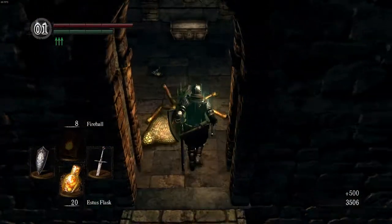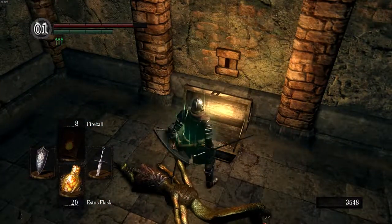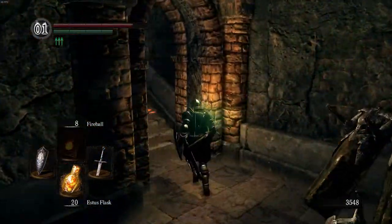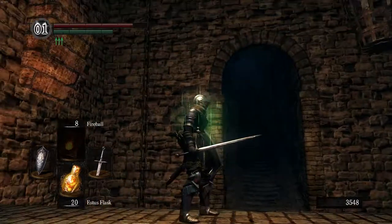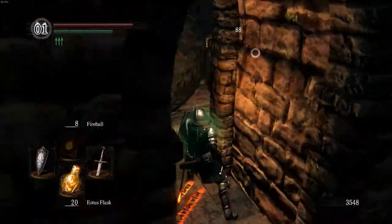The enemy stepped on his own pressure plate and got killed by the darts, which is always great. We get some large titanite shards, which is really good for upgrading weapons up to plus 10. If you want to go higher than that you've got to use chunks, but you can't do that until you get another ember after Anor Londo.